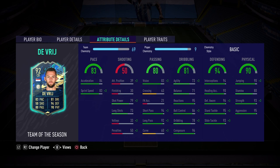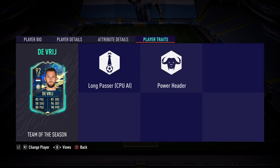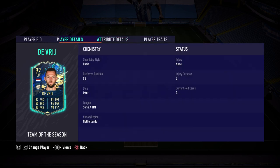On to the defending of 94: 94 interceptions, 95 standing tackle, 96 defensive awareness. I believe Romero has 88, so the 96 defensive awareness is a big plus for de Vrij. And lastly, the physicality of 90: 90 jumping, 93 strength, 95 aggression. That closes out this incredible Stéphane de Vrij card. We're going to be seeing if he is the best Serie A center back in the game. Player traits: long passer and power header.